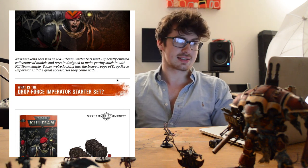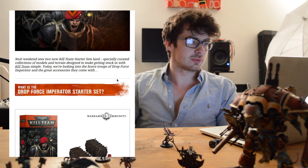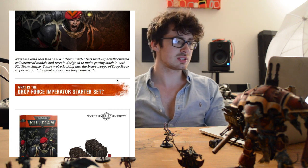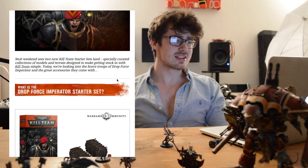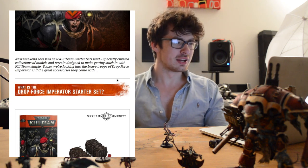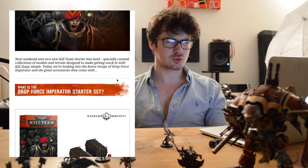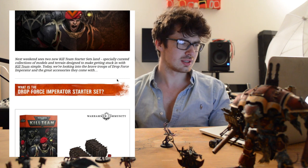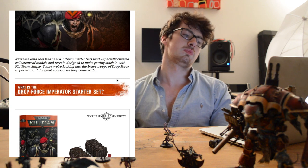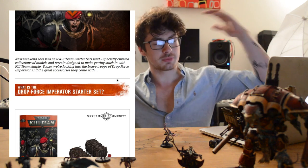Next week sees two Kill Team starter sets land, separately created with collections of models and terrain, designed to make getting stuck in with Kill Team simple. Today we're looking into the brave troops of Drop Forge Imperator — I'm going to say Imperator — and the great accessories that come with them.